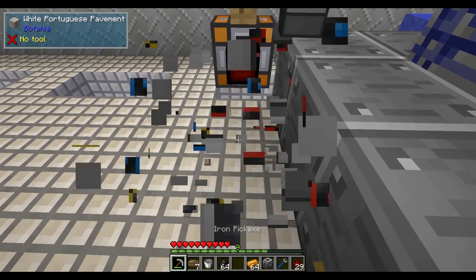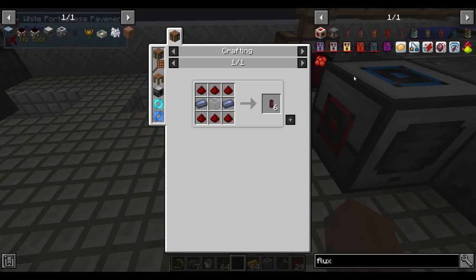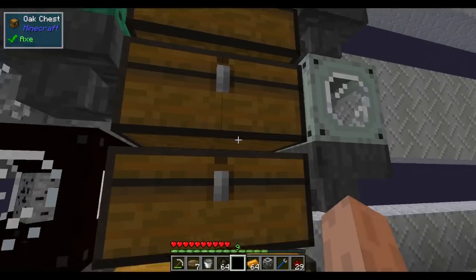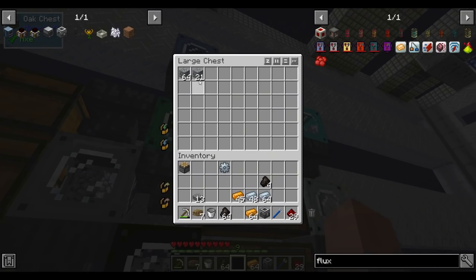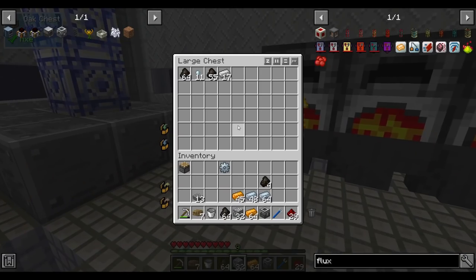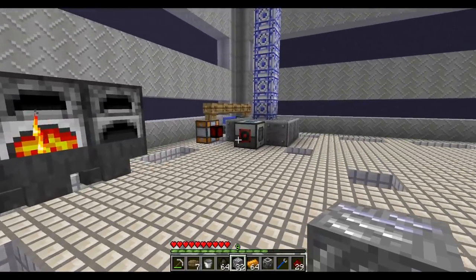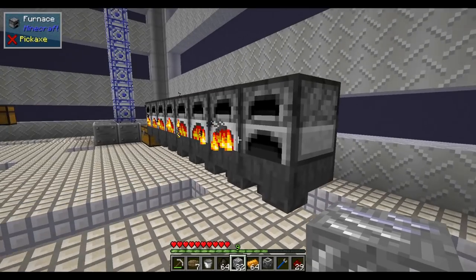We'll have relatively low amounts of energy storage throughout the entire pack. There are some tricks we can do later that will give us some storage, like using capacitors. But in the end, it's supposed to be: you generate the energy you need and use it right then and there. If I want to transfer energy, we do need flux ducts.